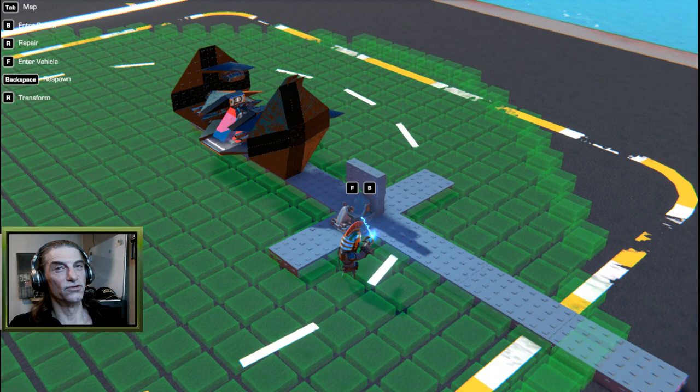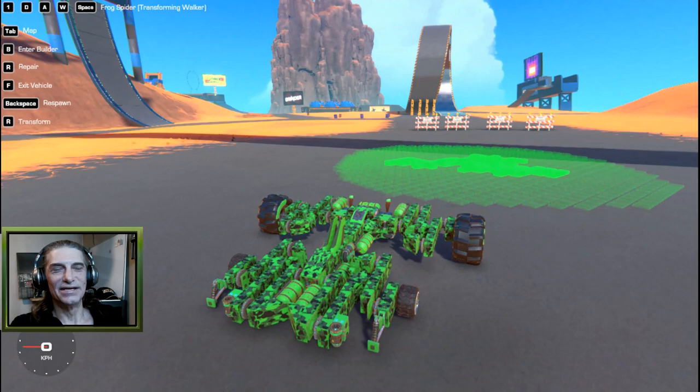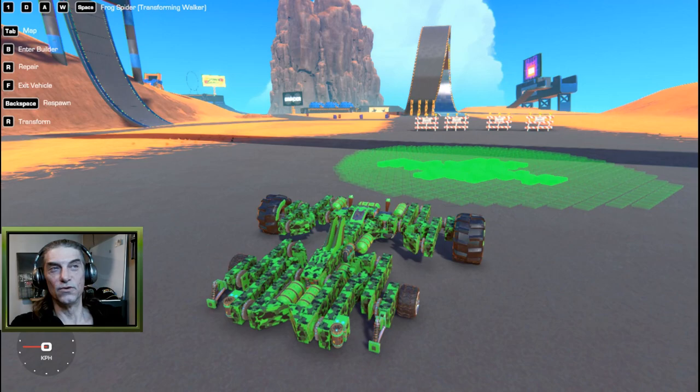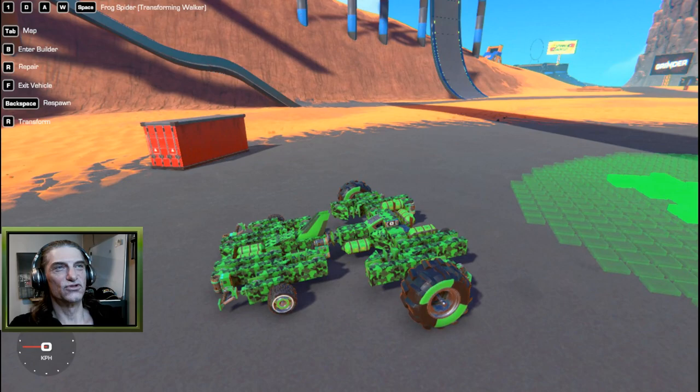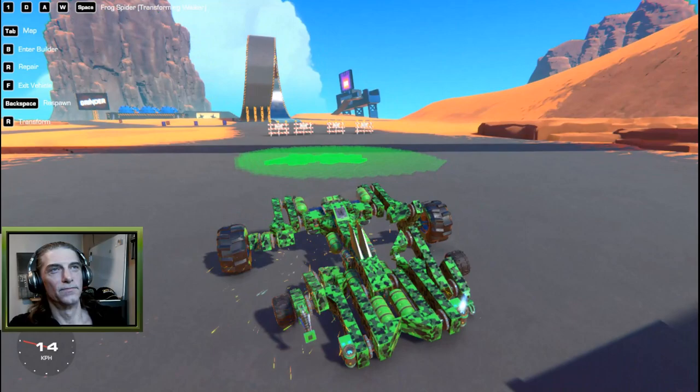Our next bizarre creation is called the Frog Spider - yes, really. It's weird, it's a bizarre creation, but I built it because I thought it'd be kind of fun. This is like a double walker. In the form it's in right now it's kind of frog-like looking, and we can just hit W and it has a walking animation.